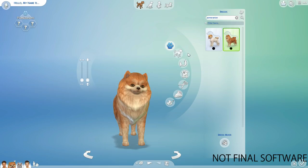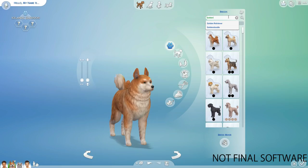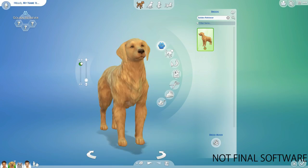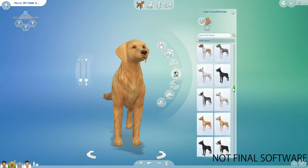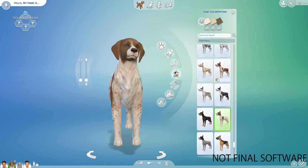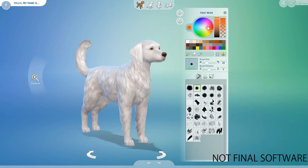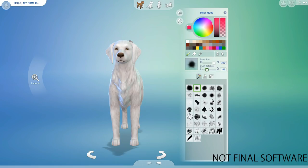This goes through all of the breeds, showing you what you have to offer as far as pre-made color coats, tails — you can literally change everything you can imagine. Create a Pet is a lot like Create a Sim: you can pull, drag, and mold your pets into the pets you want, which makes it so much easier to recreate your real-life pet. It's more detailed than The Sims 3's Create a Pet, and they even brought in a bit of Create a Style for pets.